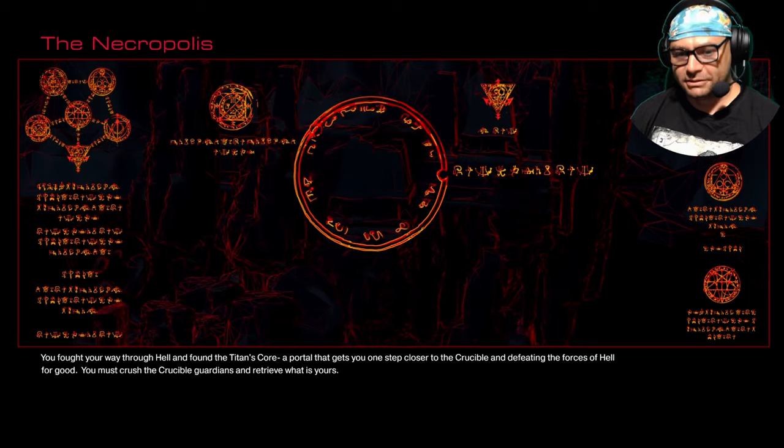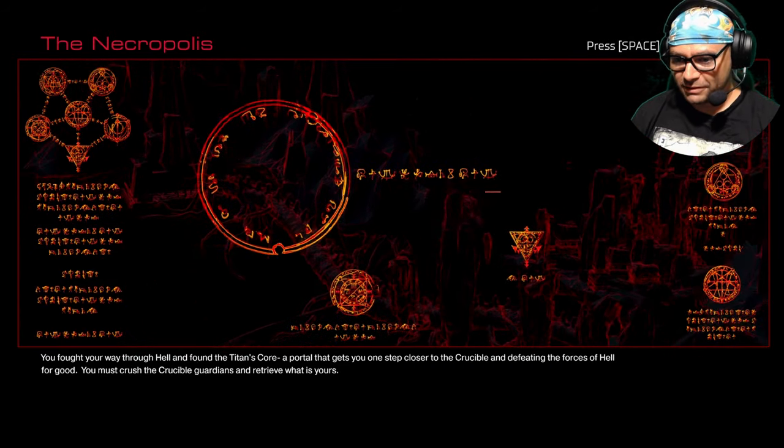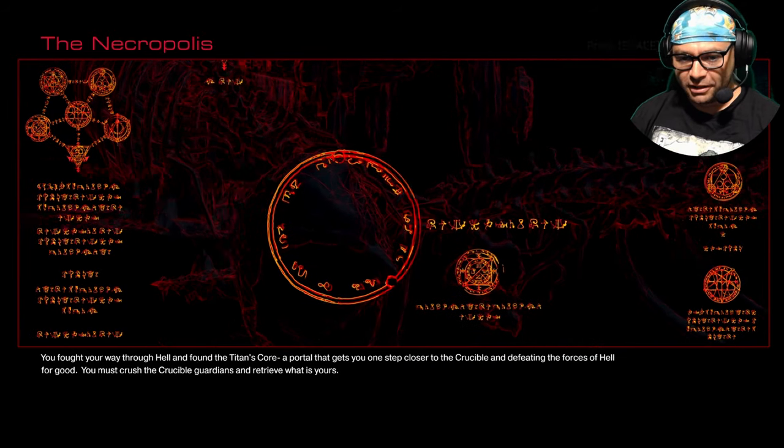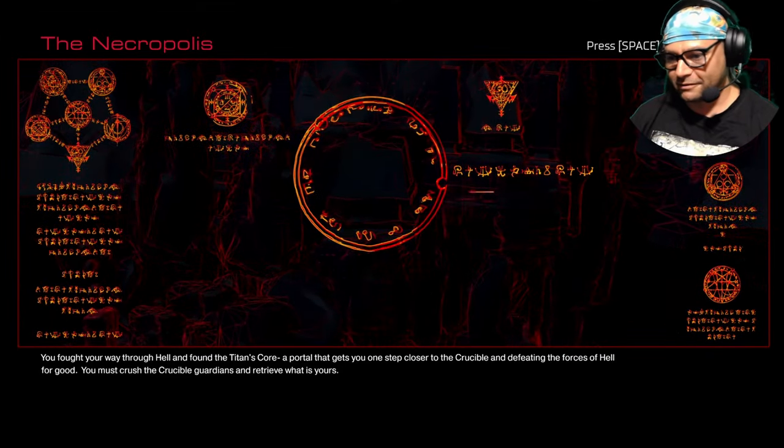The Necropolis. You fought your way through hell and found the titan's core, a portal that gets you one step closer to the crucible and defeating the forces of hell. But you must crush the crucible guardians and retrieve what is yours. Okay, so this is probably where we fight the guardians then.